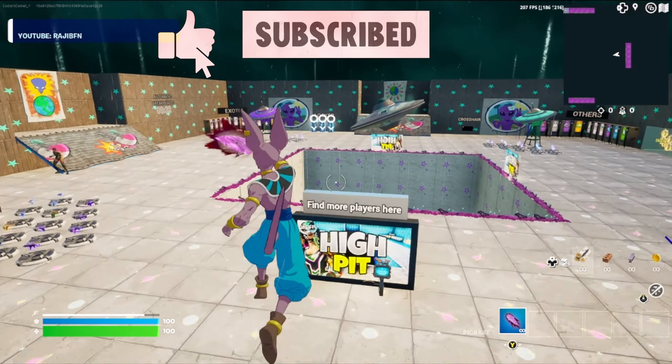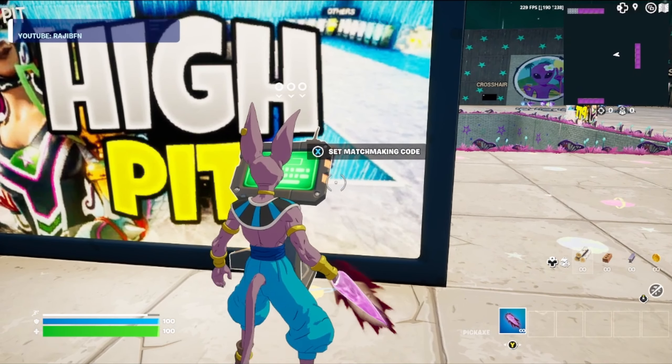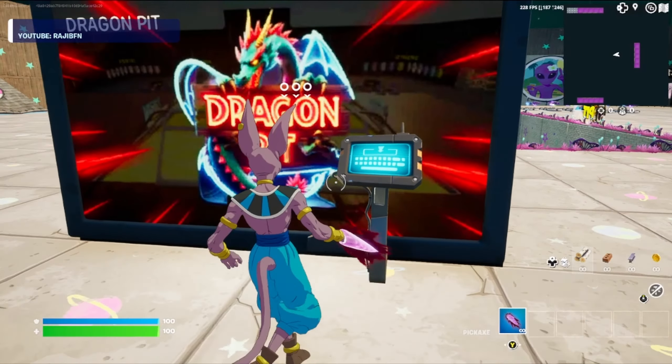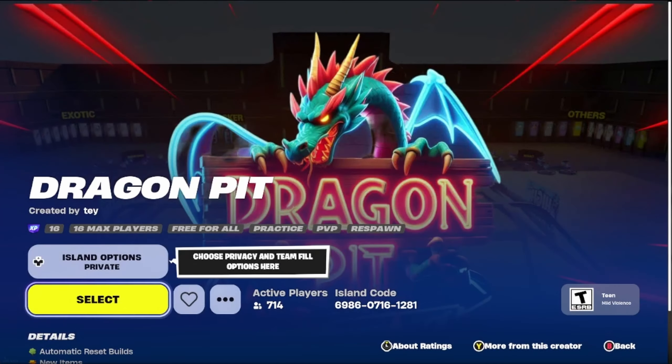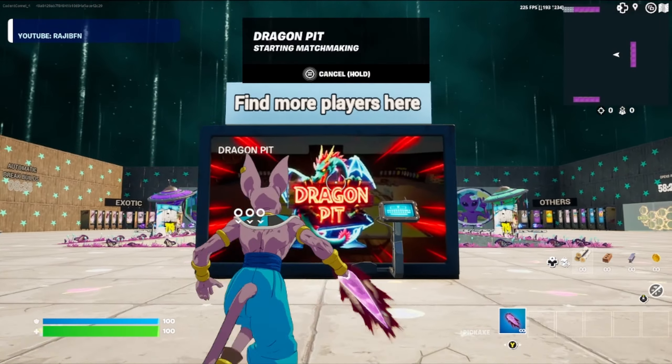Now that we've loaded into the map, first thing we're going to do is come down here to the sign and interact with the matchmaking code machine. Go ahead and enter this map code. Make sure you get it put in exactly the way that I have it, that way you get to the right version of the map. Go ahead and hit accept, walk up to the sign and press play. This will take us to the version of the map where we're going to find all of the glitches.